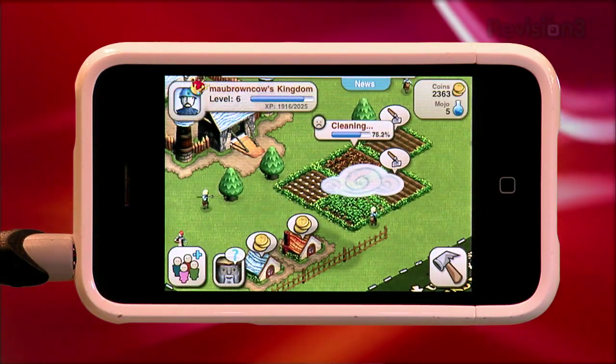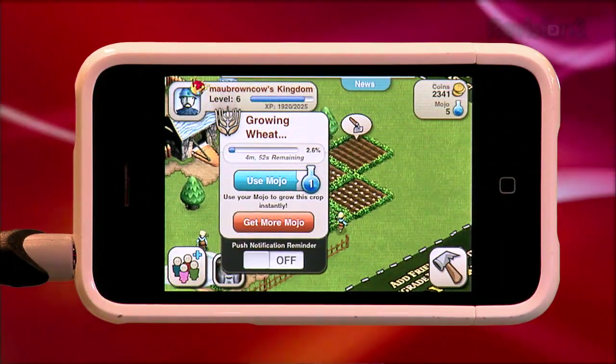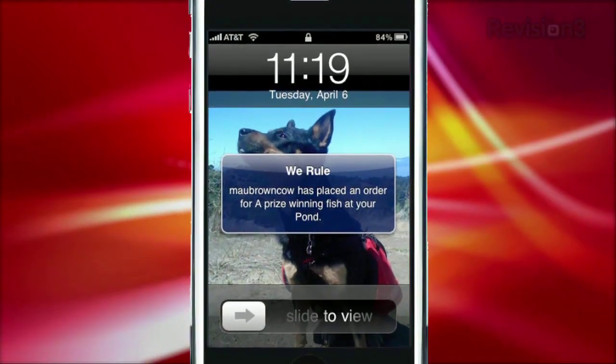It's a lot like those old Tamagotchi keychains you had to tend to all day long — or kind of like FarmVille, but totally not like FarmVille. Luckily, We Rule gives you nifty push notification options for each crop you plant. So if you have to step away — and you will — you'll receive a little reminder.